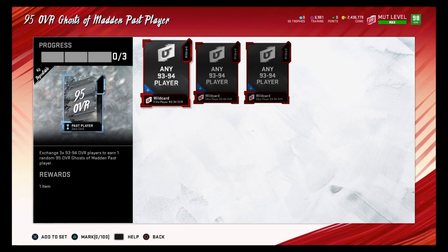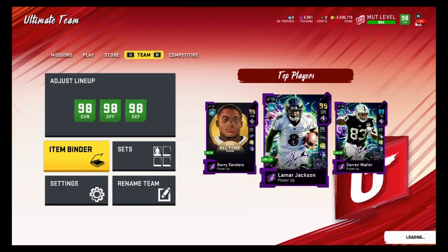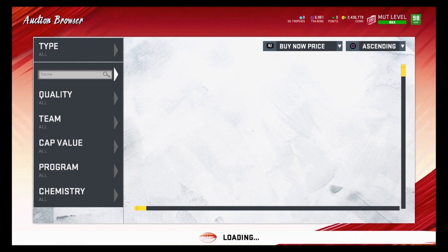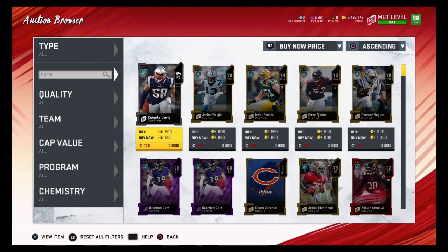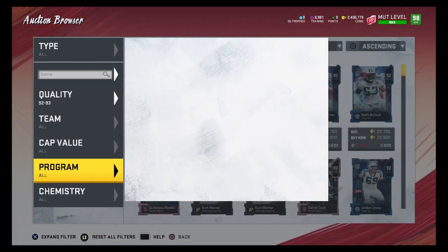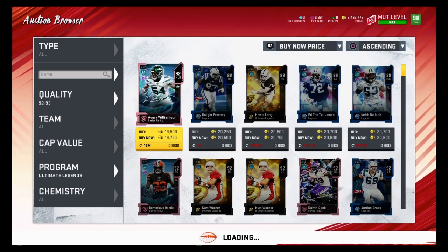The first way is by simply buying each 93 overall. I'm currently recording this on a Thursday and I'll be uploading this on a Saturday, so by the time you guys watch this video, hopefully the 93 overalls go way down in price. Right now it probably costs around 60 to 75k to do the set, but hopefully by the time you're watching it'll be around 40 to 60k. To snipe the 93 overalls, go to quality 92 to 93.